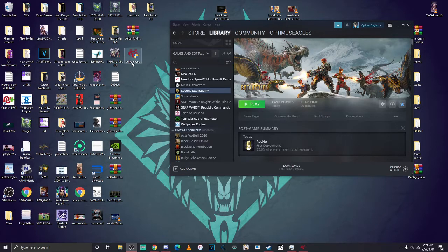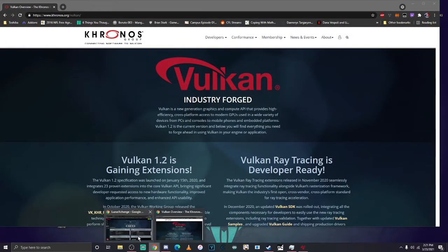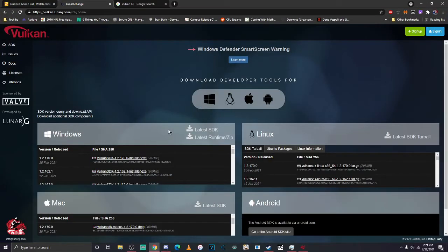So basically what I did was I went to this website here — I'll post the link in a tweet. I just downloaded the latest Vulkan SDK, downloaded the latest runtime, and basically ran both of them.